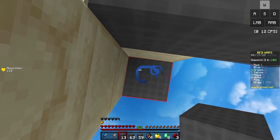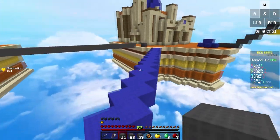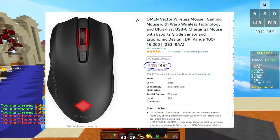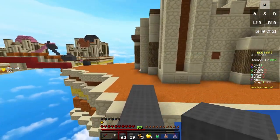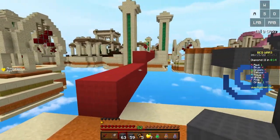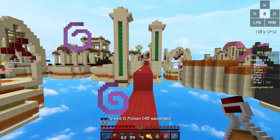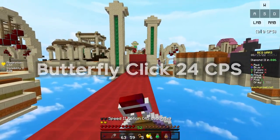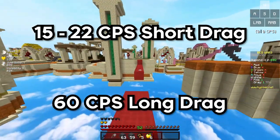Taking spot at number 3 on our list, we have the HP Omen Vector Wireless. The HP Omen Vector Wireless is a well-rounded Minecraft mouse costing just at $50 on Amazon. At this price range, it is an amazing mouse for all the clicking methods and game modes in Minecraft. For jitter clicking, this mouse can get a consistent 12 CPS. For butterfly clicking, the HP Omen Vector can get around 24 CPS. For short dragging, 15-22 CPS, and for long dragging, up to 60 CPS.